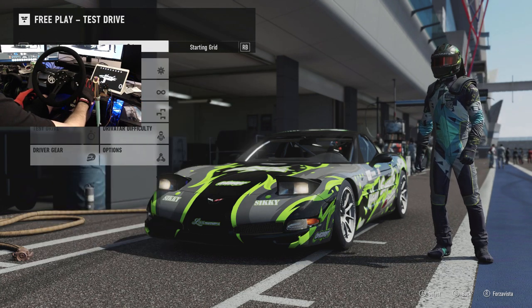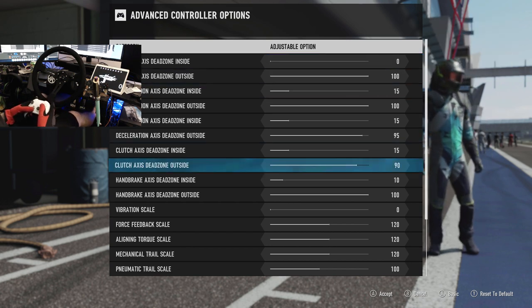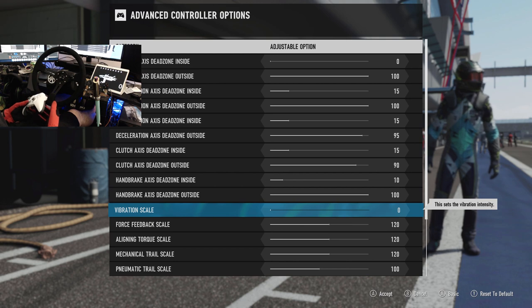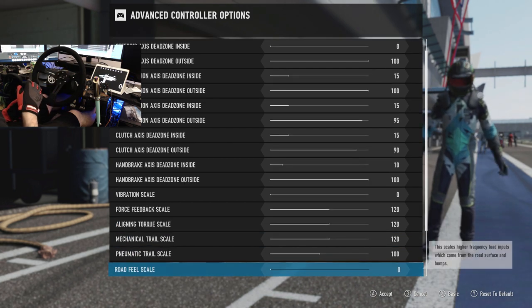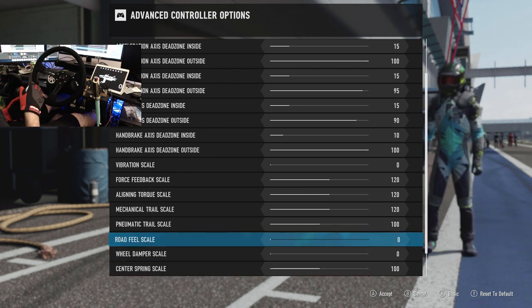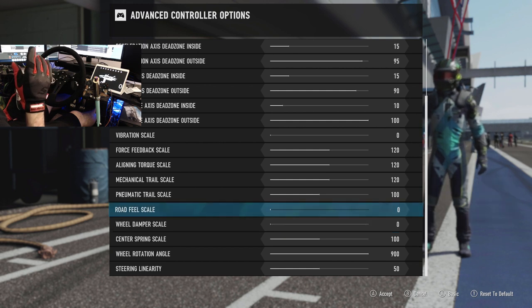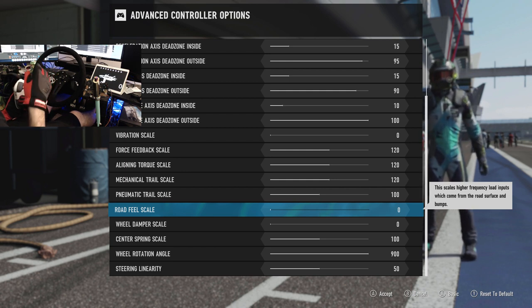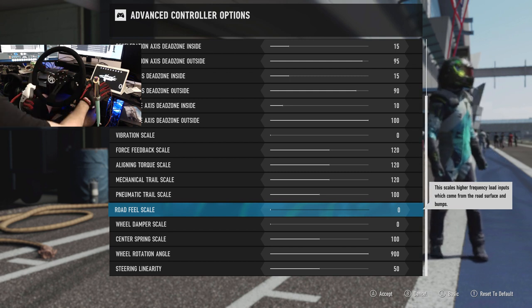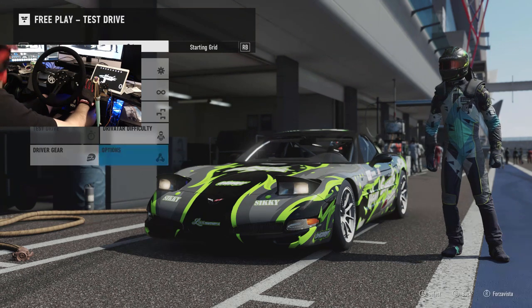Before we get into driving, we're gonna go to Options, Controllers, Advanced. This is what we're rocking for our wheel settings right now: vibration scale turned off because you do get vibration in the wheel with the force feedback. We're at 120 force feedback scale, lining torque 120, caster trail 120, pneumatic trail 100. Road feel and wheel dampening scale are off, centering spring left at 100, we are on 900 degrees, and steering linearity is at 50.